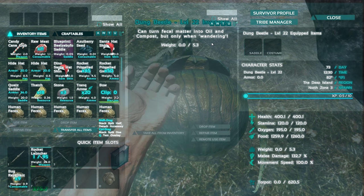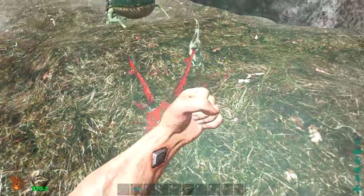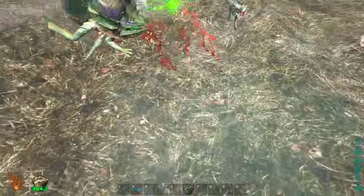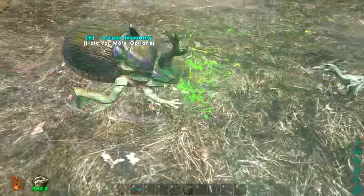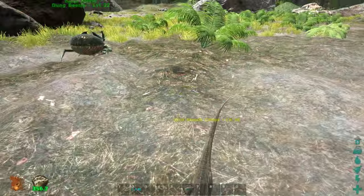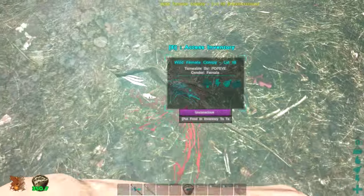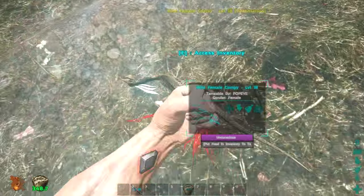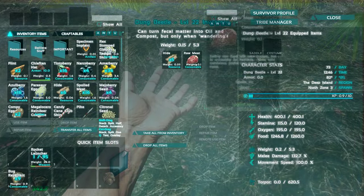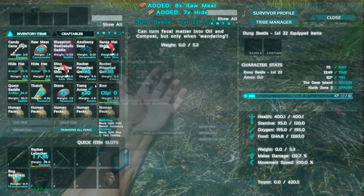A compy just showed up and started attacking my dung beetle! Don't kill him — I don't want to spawn in a new one, you stupid compy. The procoptodon saved the day. My dung beetle actually knocked out the compy — they are capable of collecting stuff too, I guess. Anyway, his food is starting to go down, so we can test feeding him.